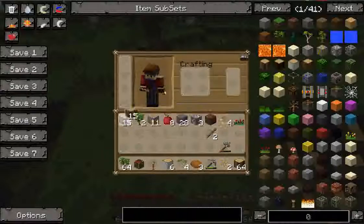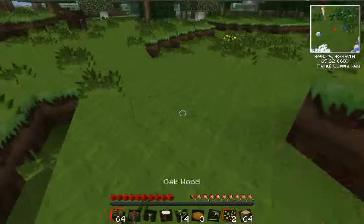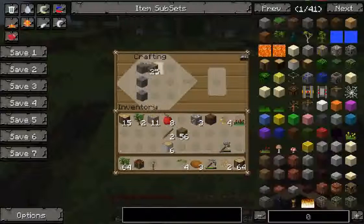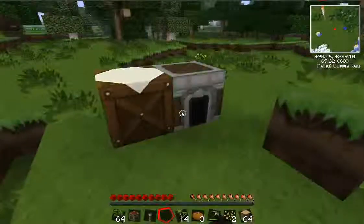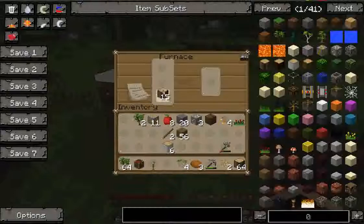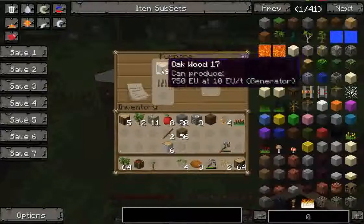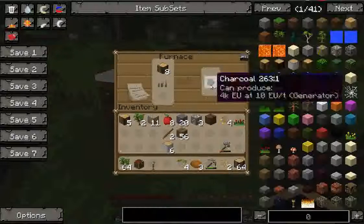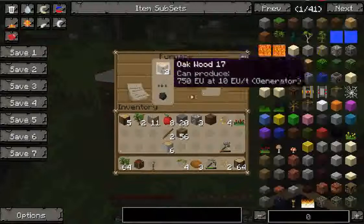We need some wood to make a crafting table, and then we'll make a furnace. Nine in the top, one in the bottom — this is a very simple way of getting fuel. Take the charcoal out, put it in the bottom, and that will cook the other eight. Job done.